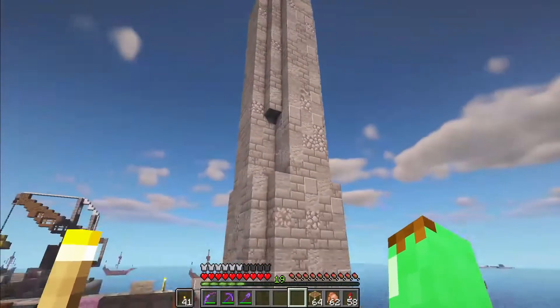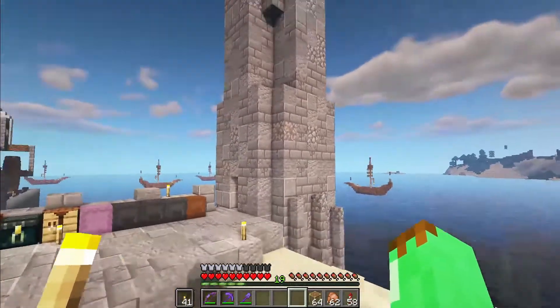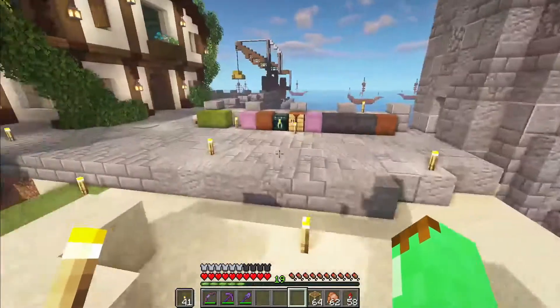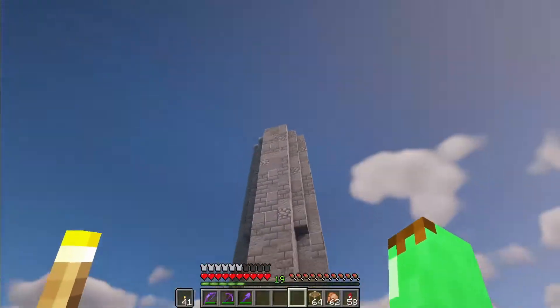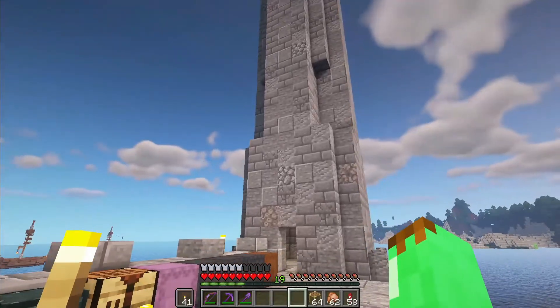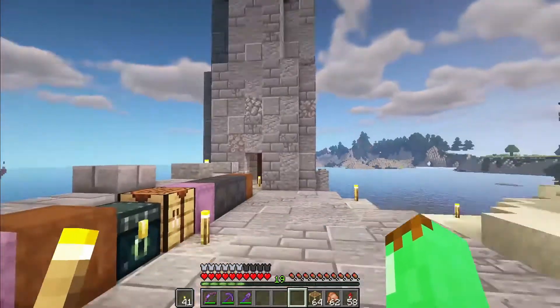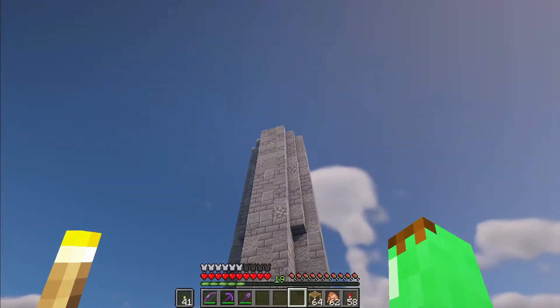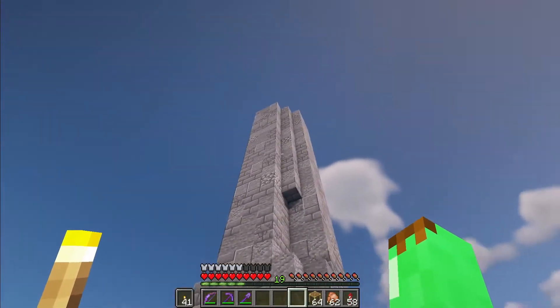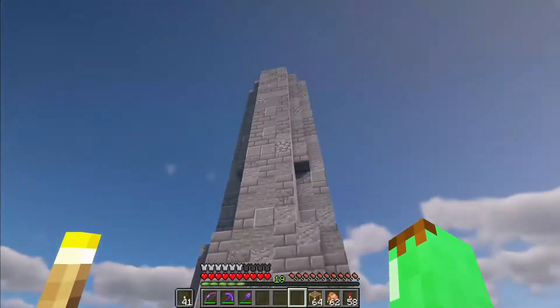We've got the stone frame of our lighthouse in and now we need to put in some of the wooden structures to get it looking a bit more supported, as it's quite a tall slim tower at this stage. I've got some blocks — let's jump into that and get it all put in. Probably about halfway up, maybe a bit further, but yeah, let's go.